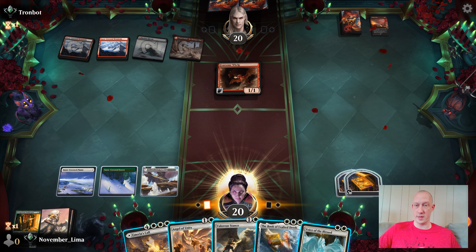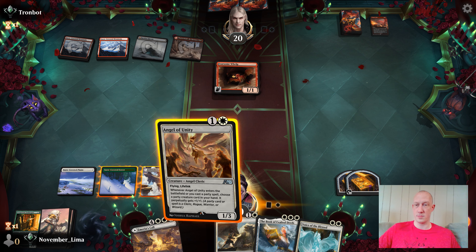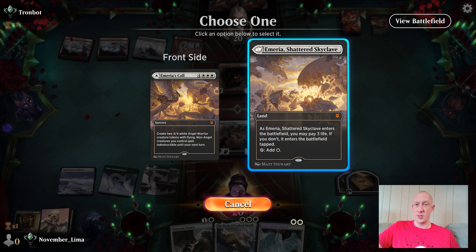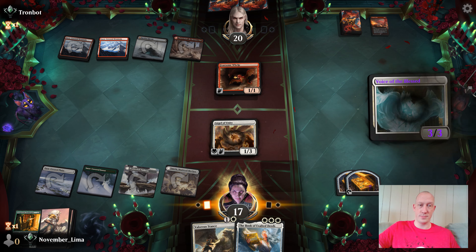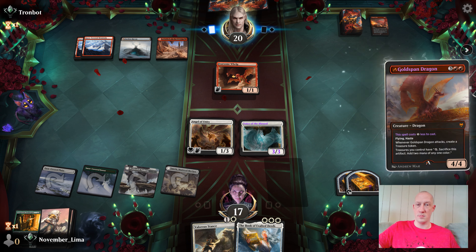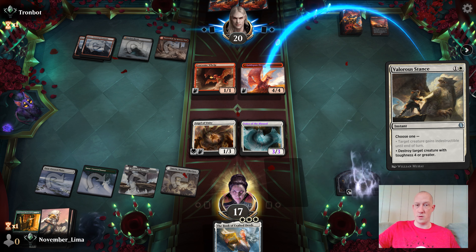My turn — that's very good. I'll go ahead and play this first. I think Voice of the Blessed is a little bigger. I want to bolt this in, so I can protect it with Valorous Stance if I need to. Okay, there's the Goldspan Dragon. We're going to shoot that down instead, because we can. Let's destroy it. Bye-bye.